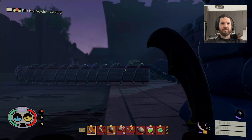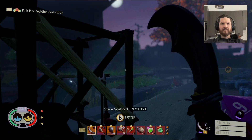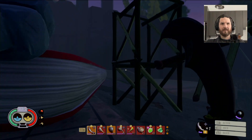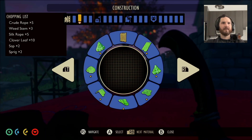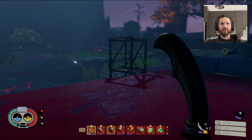Trying to get an idea of where we are. One thing I wanted to do — let's get a zipline going all the way back to that base over there. So I do need to build up, and we need clover sap and weed stem.